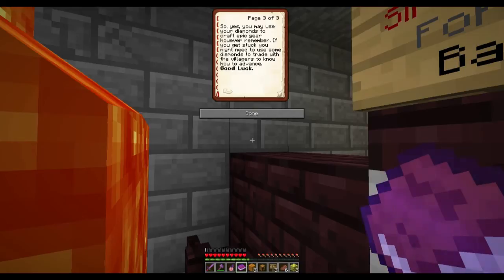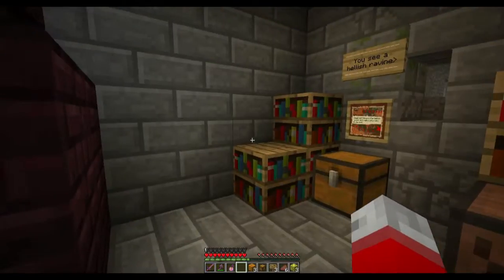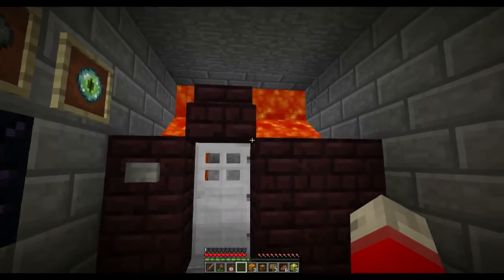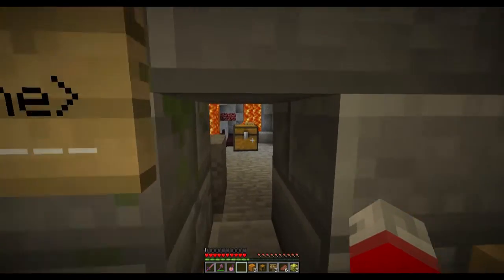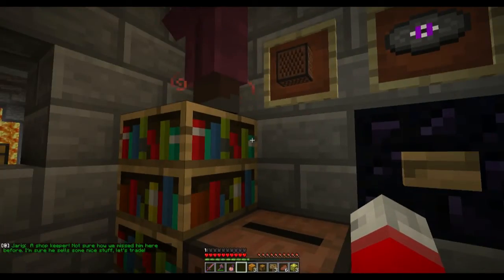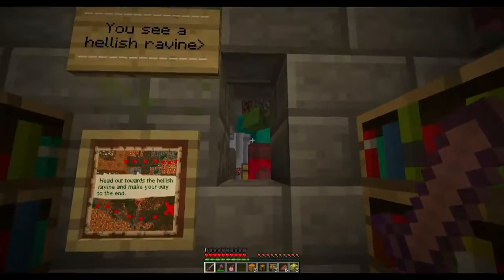Sir Vilamard's Fortress Bazaar - villager shops! If I don't purchase the clues it'll require a lot of exploring. They basically give me clues. Guides are like cheat books, so use your diamonds to craft epic gear. However, remember if you get stuck you might need to use some diamonds to trade with villagers. Hello shopkeeper! Oh look at that, that's cool. I heard you, little silverfish - I can see a hellish ravine. Jig, a shopkeeper - not sure how we missed him here before. He wants brick for bedrock - I don't want bedrock. He wants stone bricks and cobble for wood - that's good.